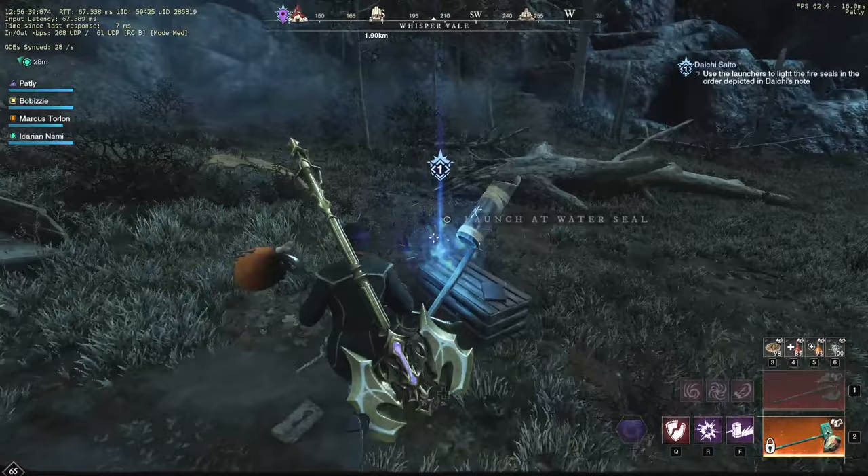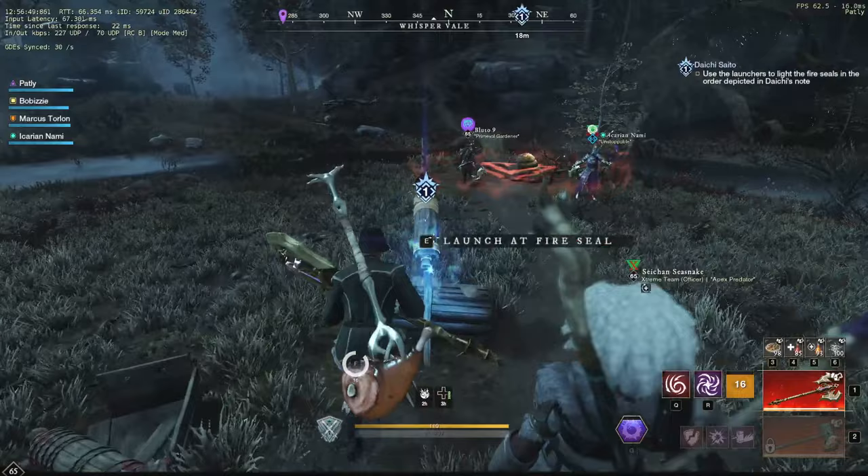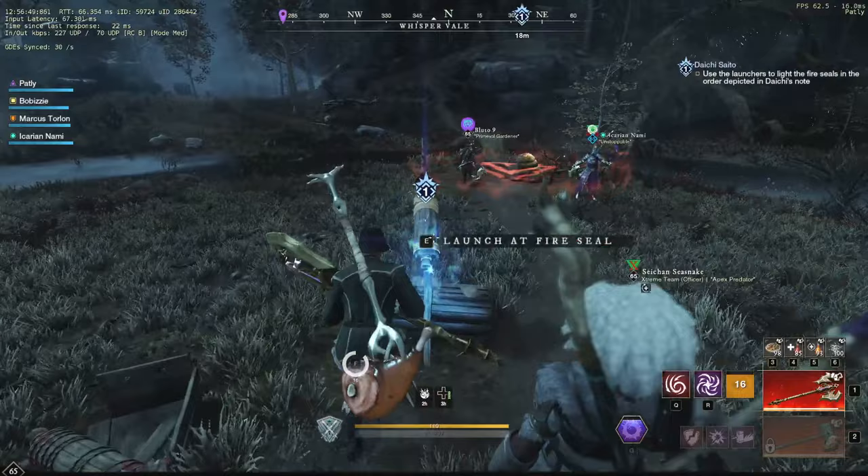So first you're gonna go water — you can match the symbol on here. And it's earth, then it's wind, and lastly fire.